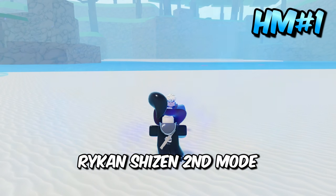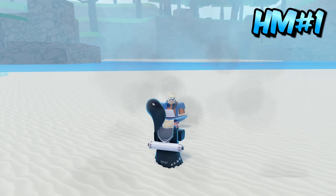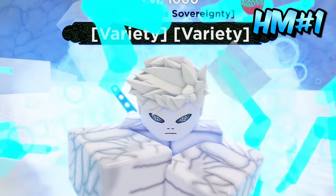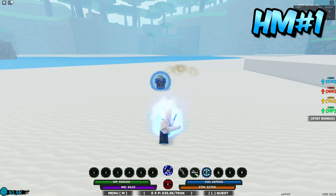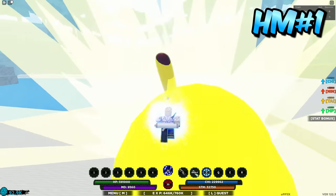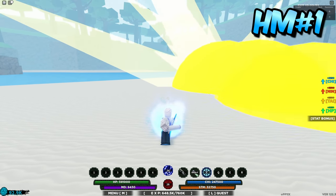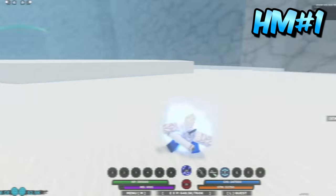On the honorable mention bridge is Reikenshizen Second Mode and Vapor Inner Spirit. If you've ever used Reikenshizen Second Mode you already know why: Z spec, then after the Z spec use the C spec — that's literally the whole combo. They work extremely well together, that's really all there is to say.